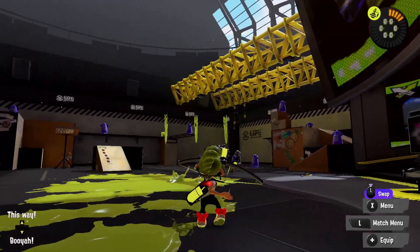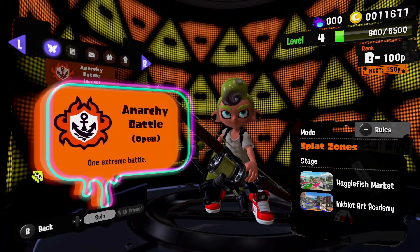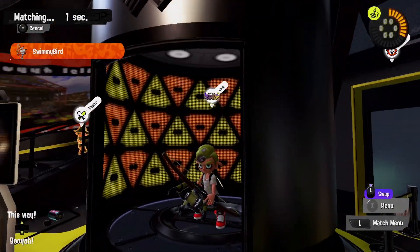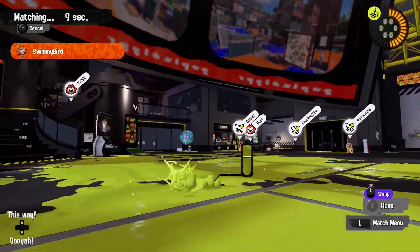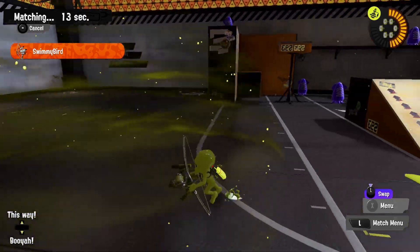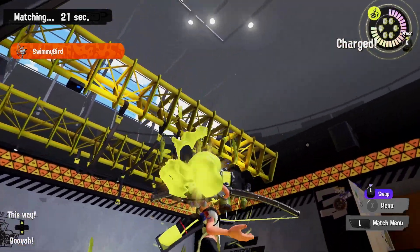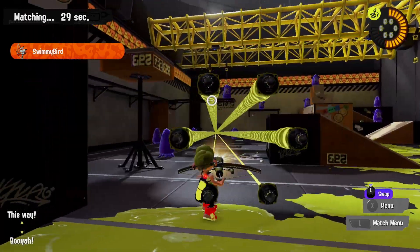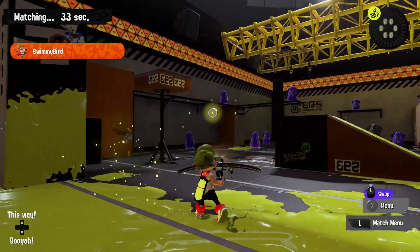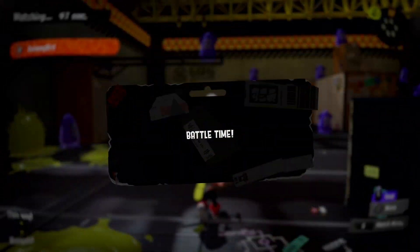We have a Rainmaker and Splat Zones option. I'd love to get Hagglefish Market — I haven't played that stage yet. Splat Zones seems like a really good mode for this weapon since we've got toxic mist to mess up the zone, and the killer wail will help. Here's the killer wail 5.1 if you haven't seen it — you blast and then travel around with it. You really have to jump and then when you're falling get a good shot with this thing.